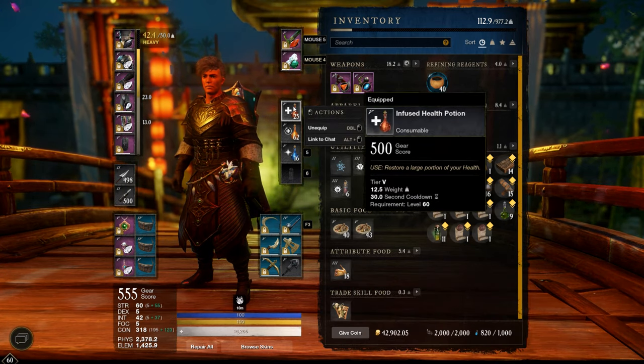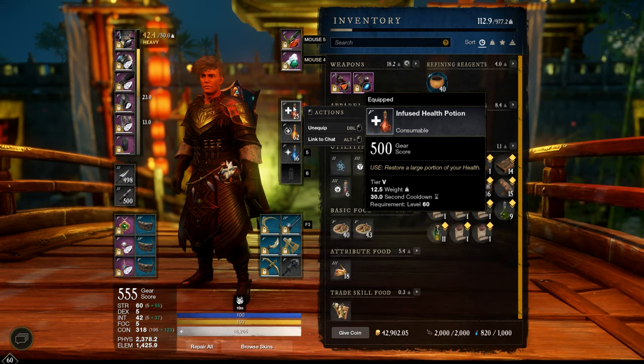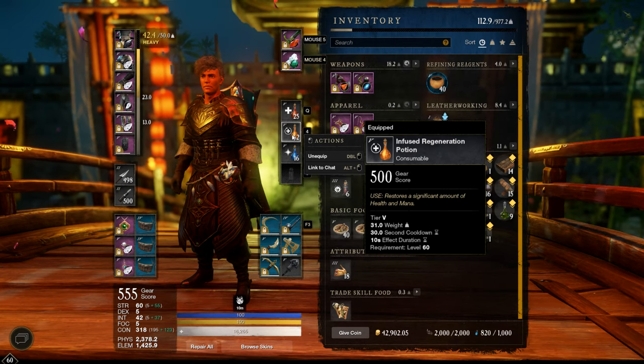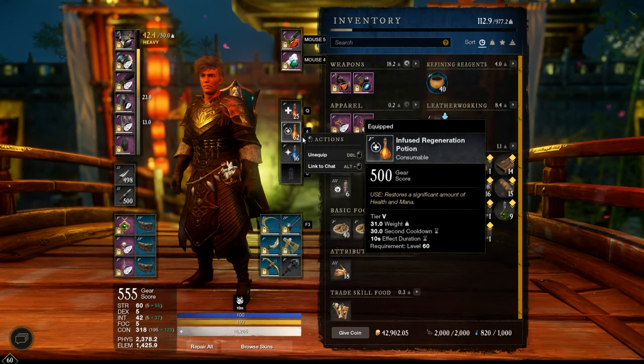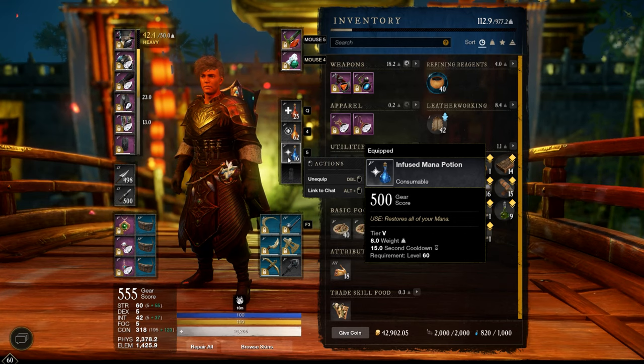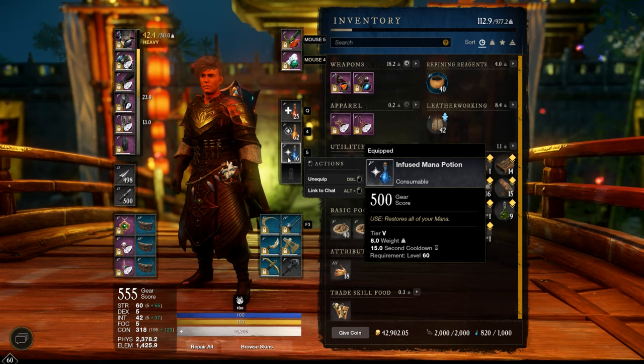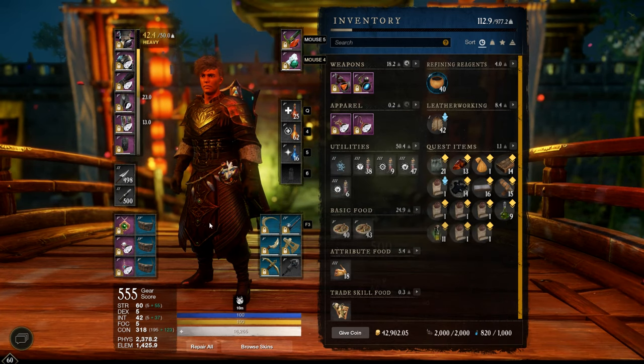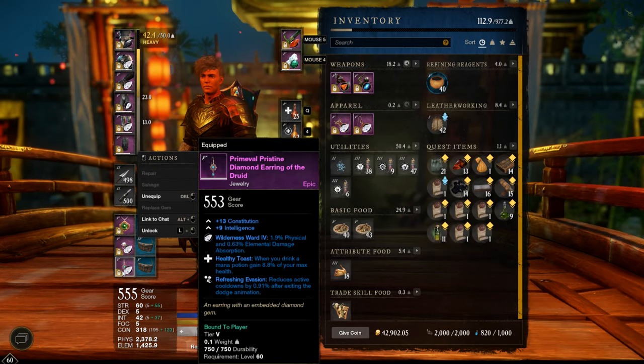As potions: infused health potions with a 30-second cooldown, infused regeneration potion with another 30-second cooldown, but no cooldown conflict, and mana potions which give us 1.3–1.4k health with this juicy healthy toast trait.